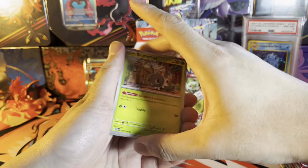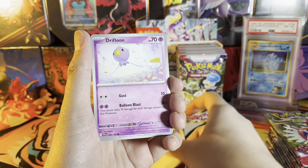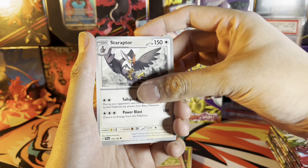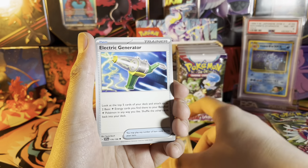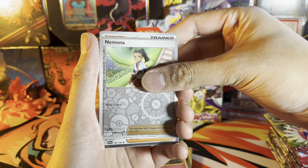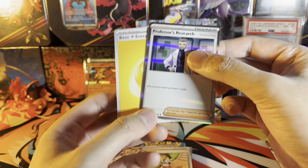We got Scatterbug, Drifloon, Sprigatito, Flittle, Staraptor, Katy, Electric Generator, Floragato reverse, Nemona reverse, holo Professor's Research, and electric energy.